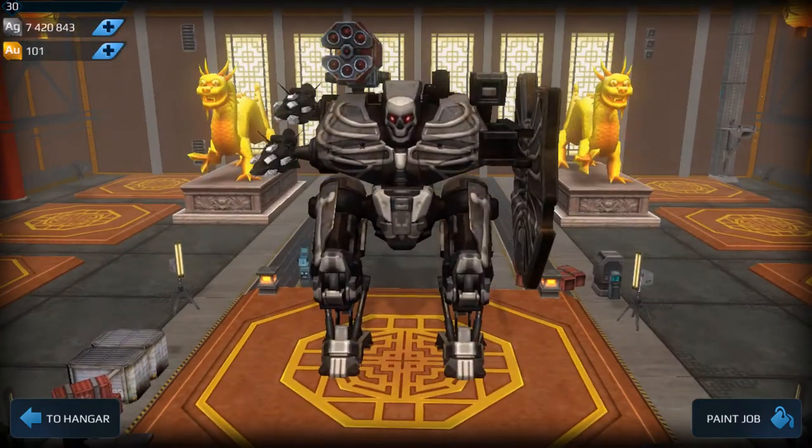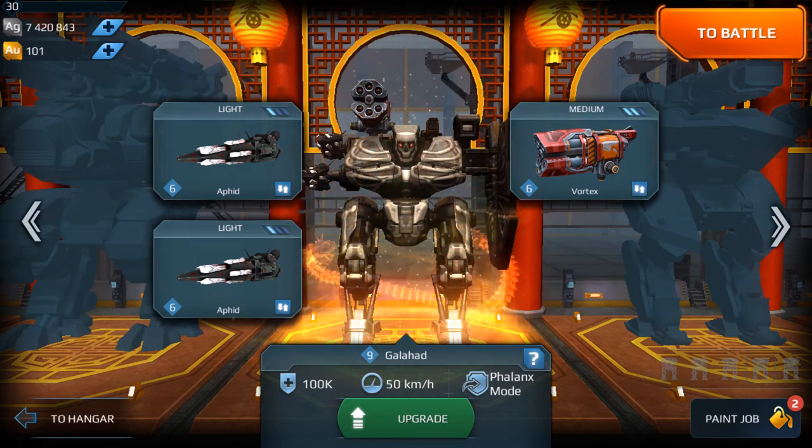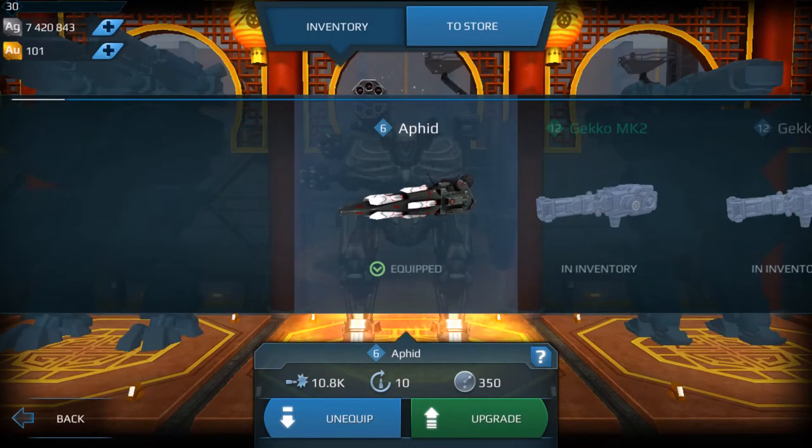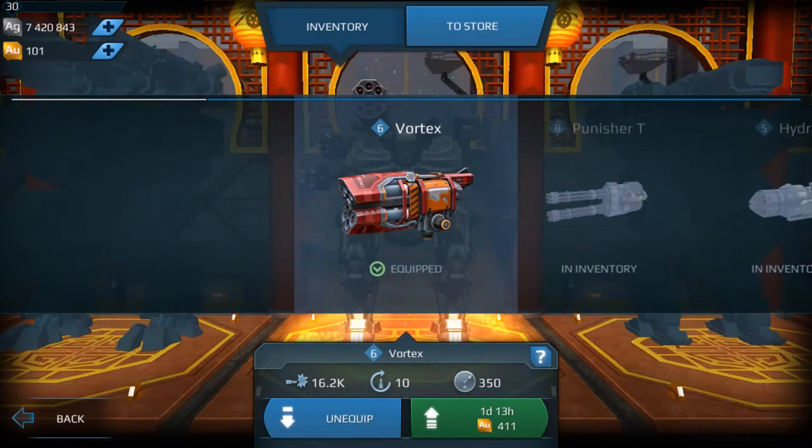This is a great little setup right here. The Vortex that I have is level 6. Even at level 6, I got level 6 aphids right here. Let's see what they do — 10,000, which ain't bad, 20 for 2. But for level 6, I got it at 16,000, which is amazing.